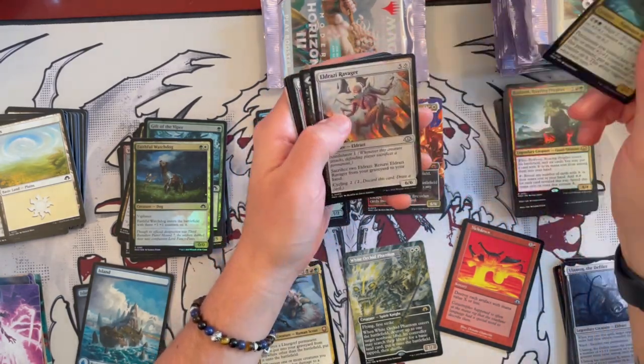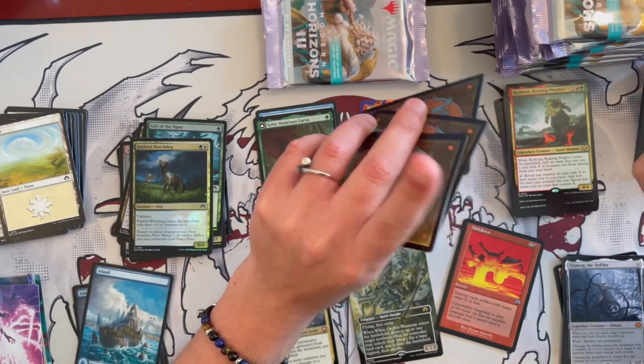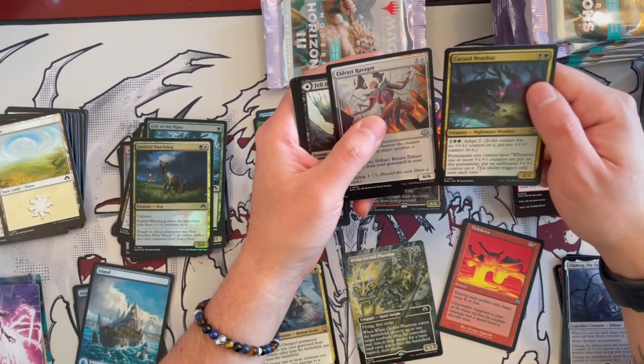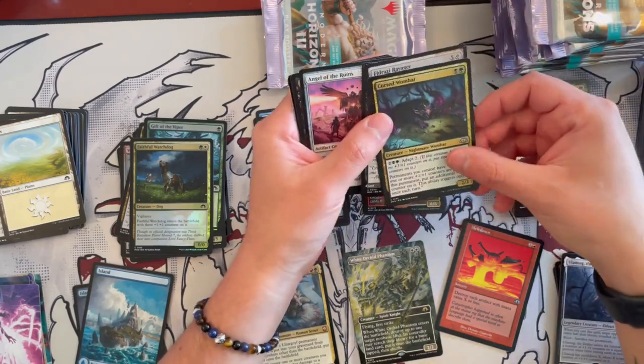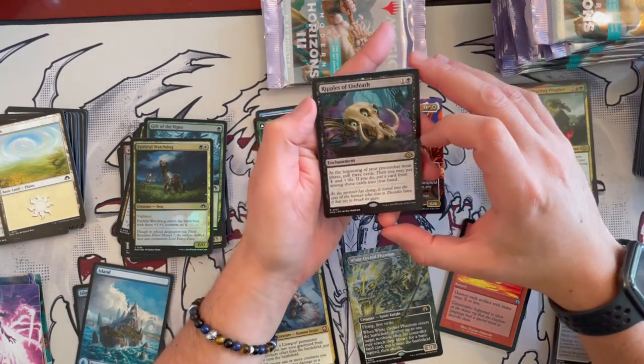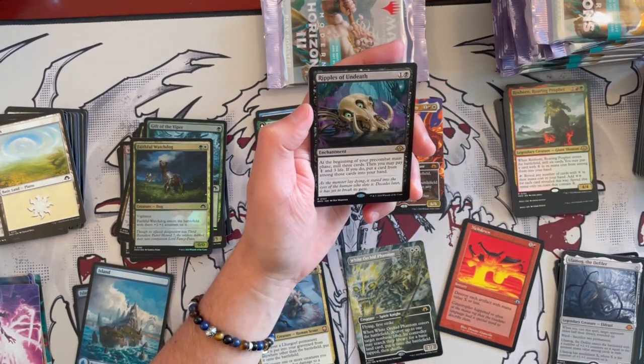Funny enough, if you check, we have done an unboxing and guide of the pre-release for this set. We opened Ulamog and actually used it — that was really, really fun. Okay then we have Angel of the Ruins making another return, and then Ripples of Undeath.